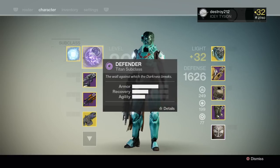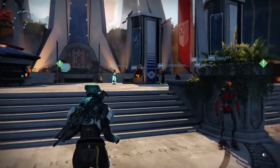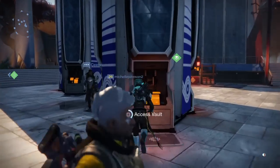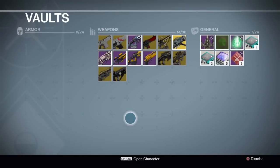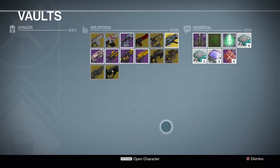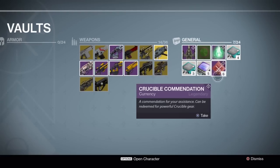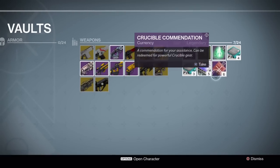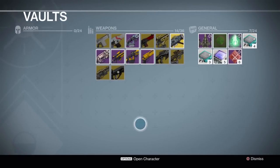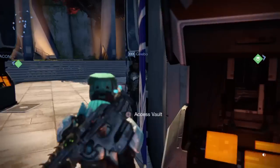On to one of the bigger features: you now have increased vault space, which is pretty freaking awesome. Now instead of 20 weapons, you can hold 36 — that's 16 more spaces. If you're someone who collects weapons or has a lot of them, this is a great way to store them. I think the armor slot went up from 20 to 24 as well. So basically, armor went up four more and weapons went up a whole bunch. That's pretty awesome.